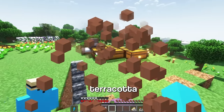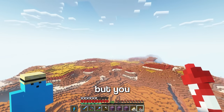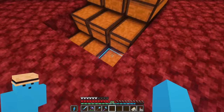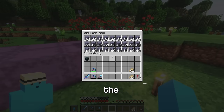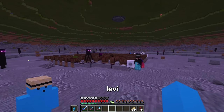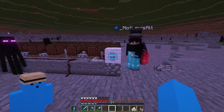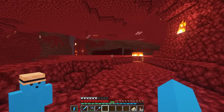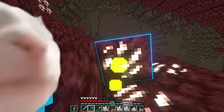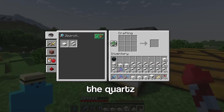Next on the list is 8,000 terracotta split into red, orange, light blue, and white colours. So, I'm sorry Badlands, but you gotta go. Now I need red dye, white dye, and blue dye. There's all the terracotta gathered. And while I was doing that, Levi made this song for no apparent reason. To finish off the materials, I just need more quartz. And I've now got all the quartz.